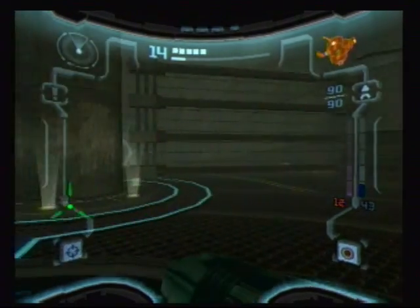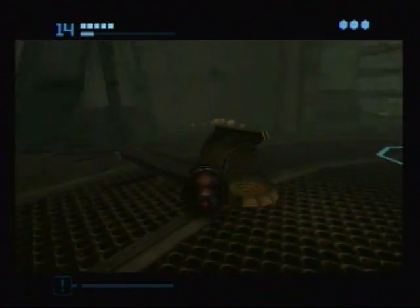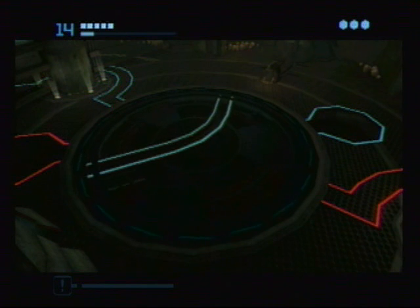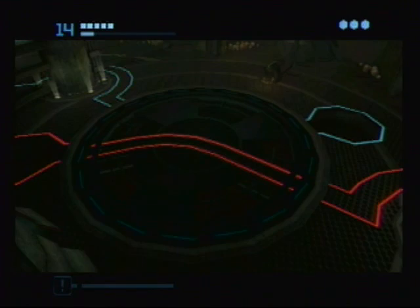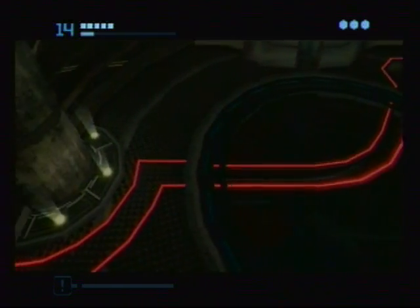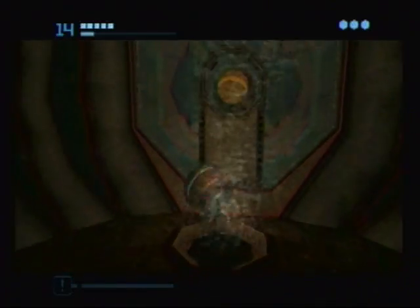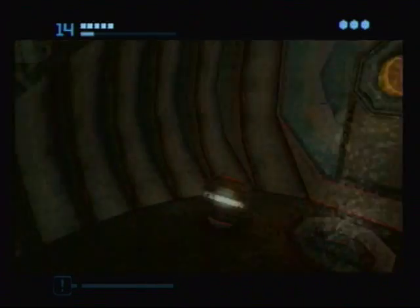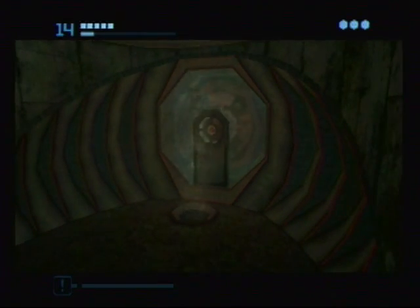We want to be going to the red door, so let's do that. We're gonna go to the dark world. One thing — I completely missed the scan for the Hunter Ing earlier. But now that we have the Gravity Boost, these water currents no longer affect us.